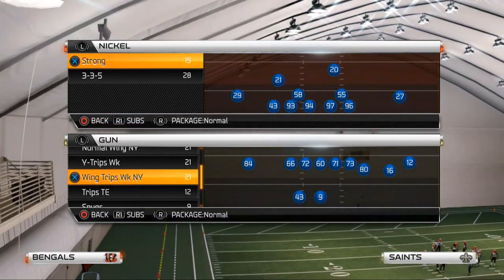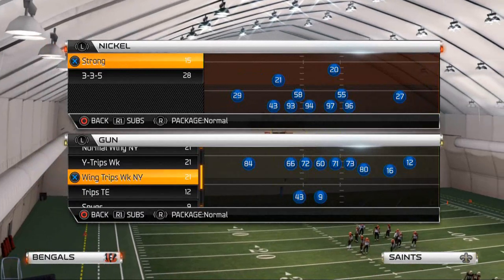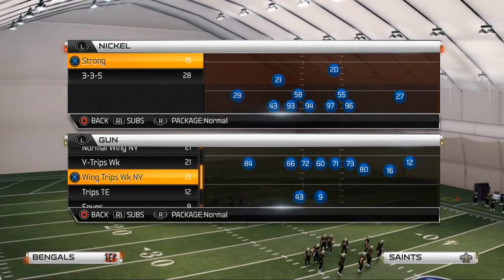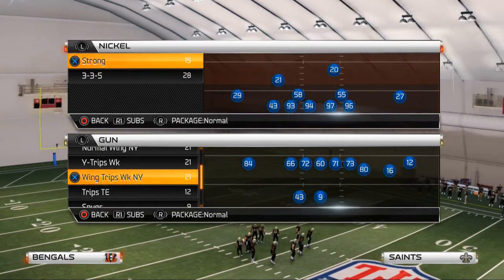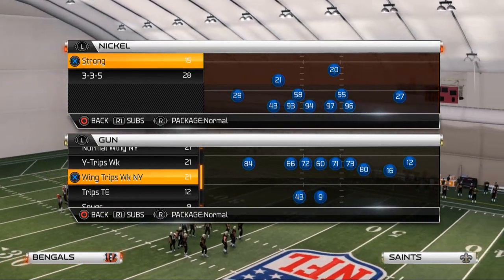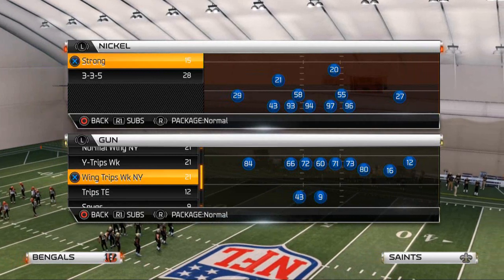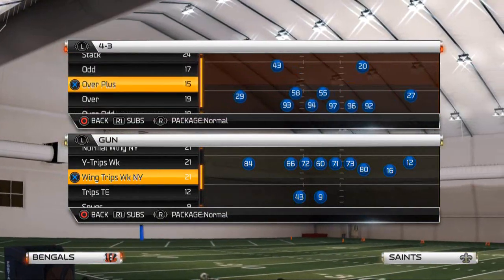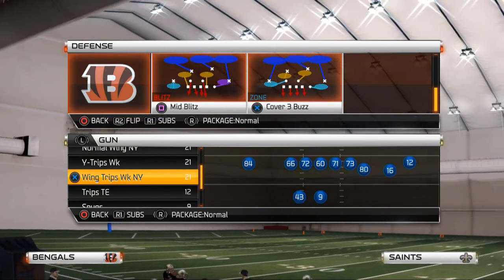What is up, NFL 25 gamers. In today's video we're going to be displaying our short yardage defense for fourth down or third down in short, out of our 4300 defense here in the Miami or the Oakland playbook. Our short yardage defense is all based around this play — mid blitz.